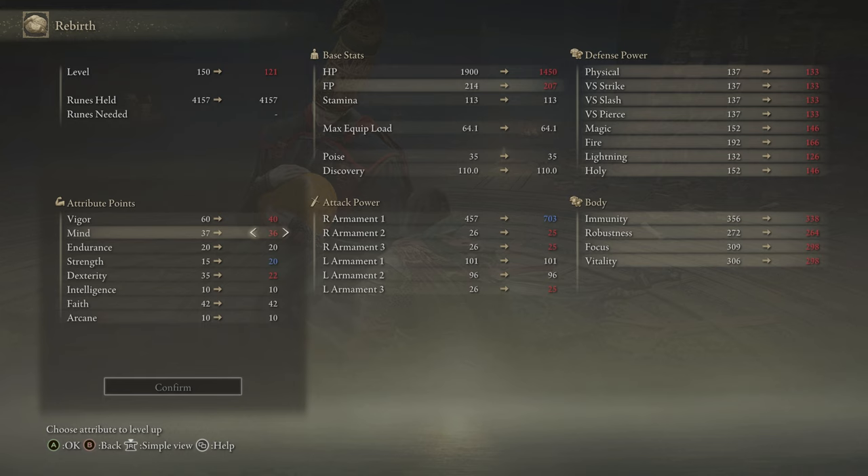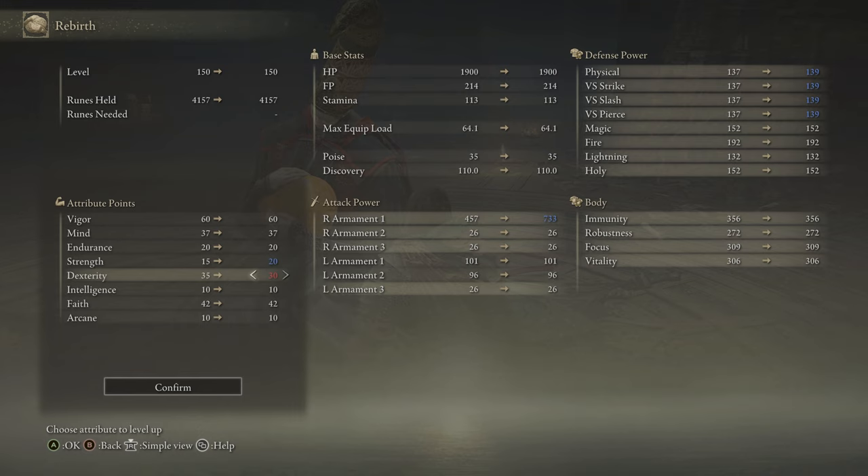Finally, put enough points into Endurance so that you can maintain a medium equip load — around level 20 if you're using medium light armor like me — and you'll be good to go. In case you're still not exactly sure what to do, you can always copy my allocation of attribute levels as shown on screen.